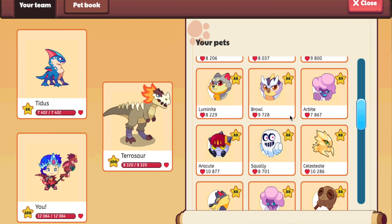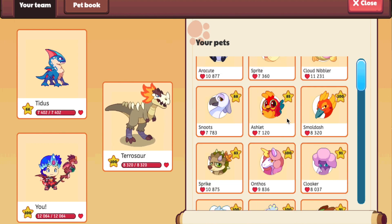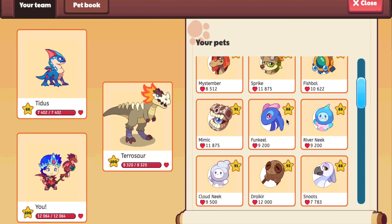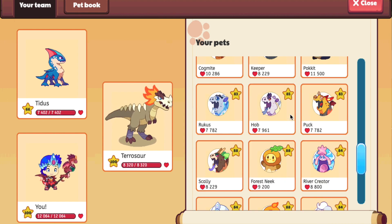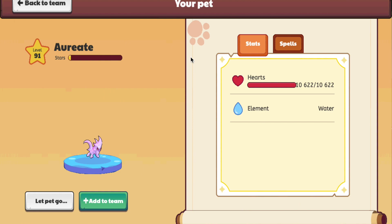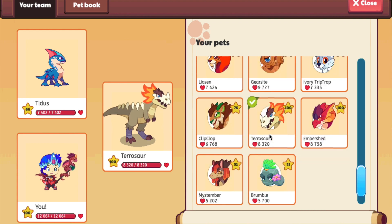That leads us into our fifth rarest pet in all of Prodigy, which is going to be Celestia's evolution, Aureate. You have to evolve it from Celestia and not many people have membership again. So that's why I would consider it to be the fifth rarest pet in all of Prodigy.